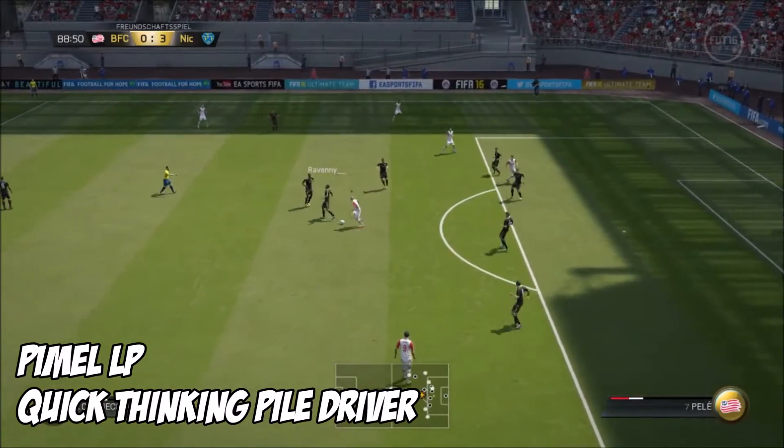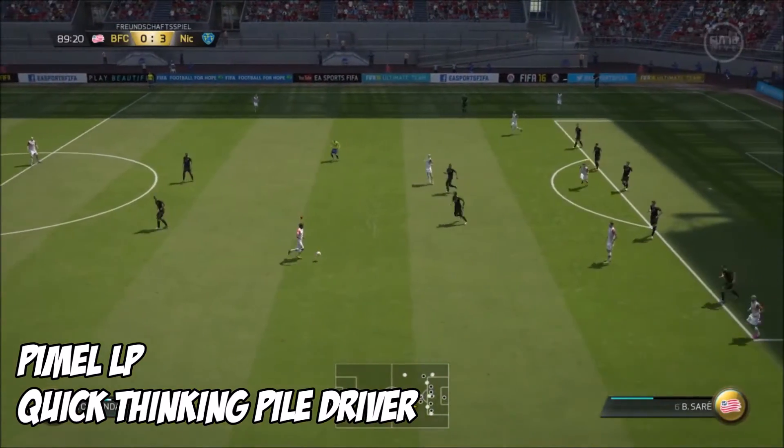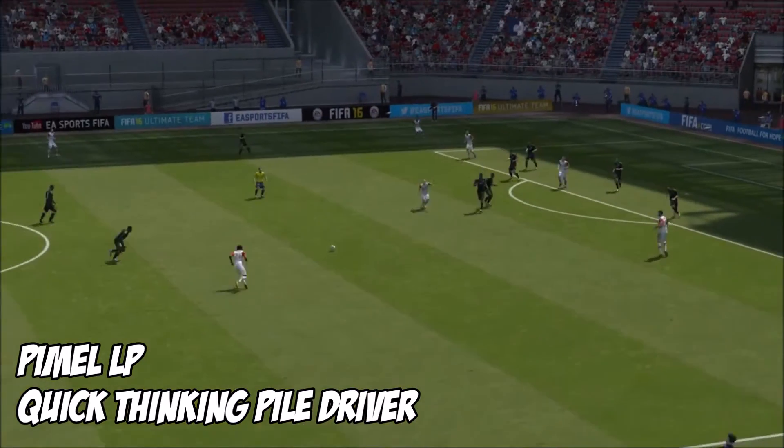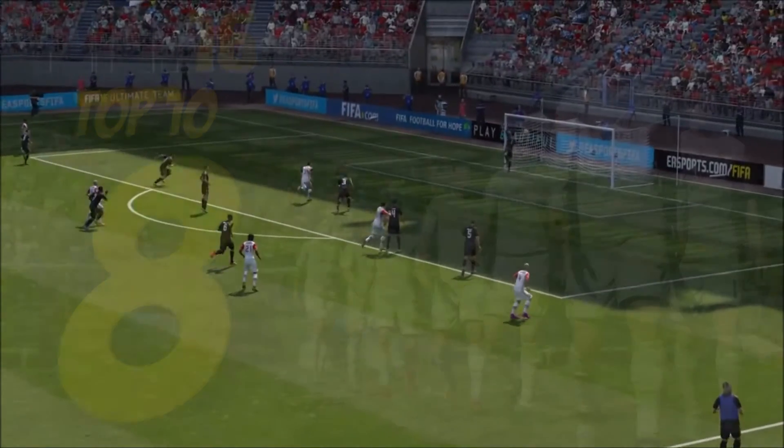At 9, it's Pimal LP with the quick-thinking pile driver. Quick free kick, straight back to his player, who absolutely rifles one home to make it 4-0. That's got some distance and that's a pure peach of a strike.